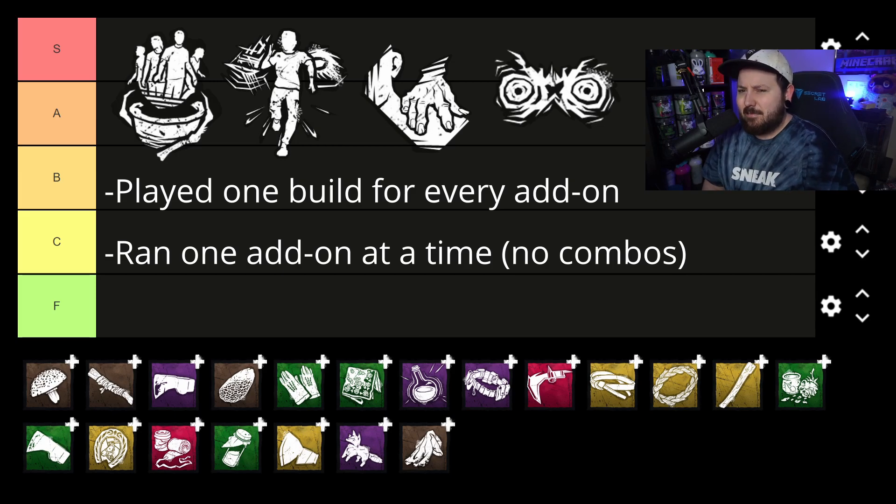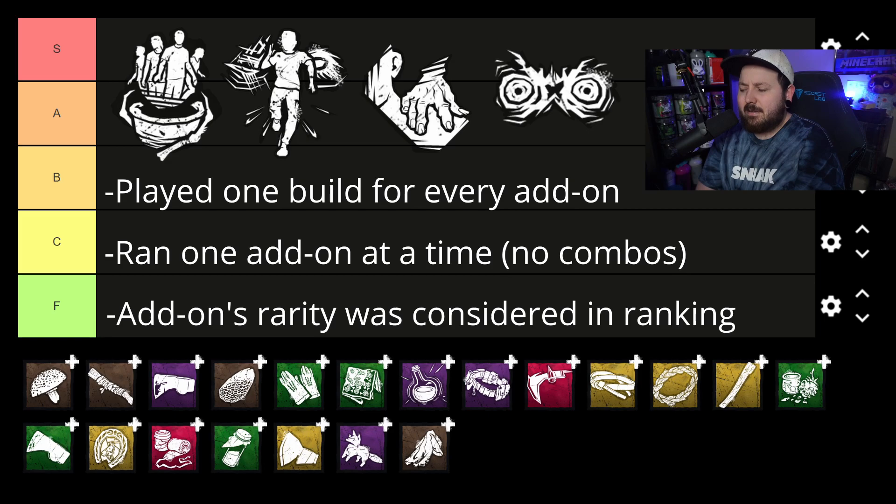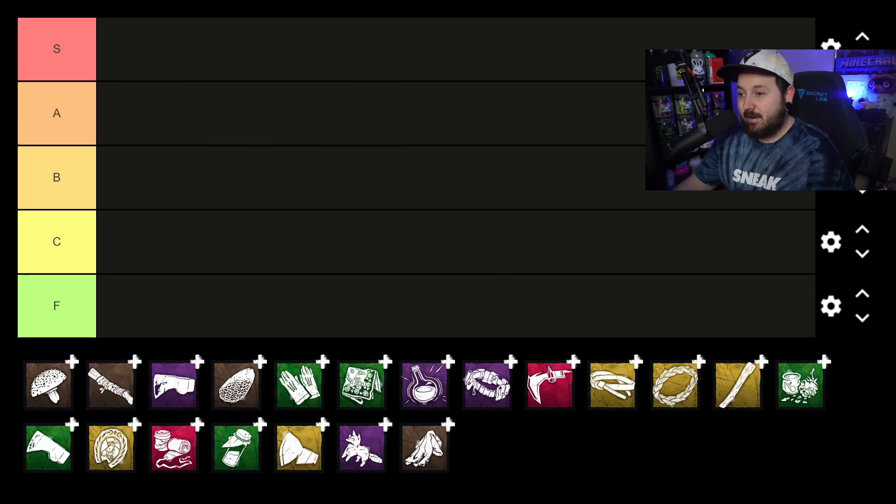Lastly, I also kept in mind add-on rarity — so whether it's brown, yellow, or green. If a brown add-on is pretty good, it's going to go higher on the list than just C or B. The placement of each add-on is not 100% concrete — it's mostly just an informed opinion and I'm totally open to moving these around. Let's begin at the very bottom in F tier and move our way up to S.